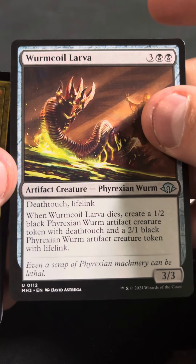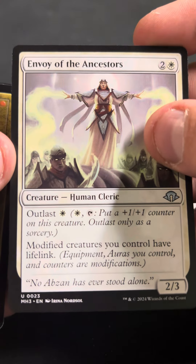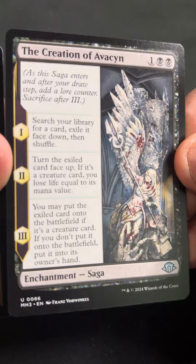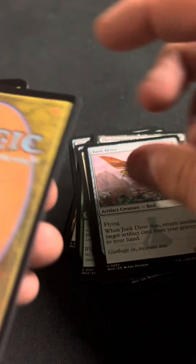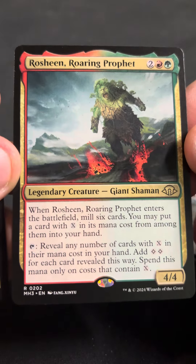Wormcoil Larva as the first Uncommon. Envoy of the Ancestors. The Creation of Avacyn. We have Junkdiver, downshifted to Uncommon as the reprint. Roisin Roaring Prophet.